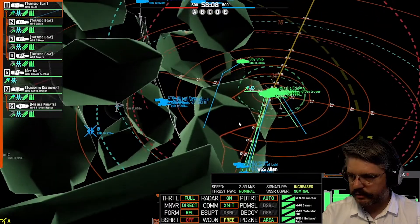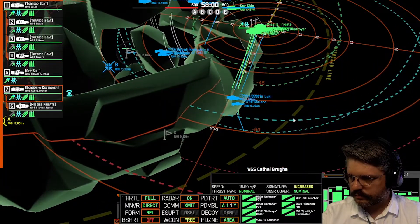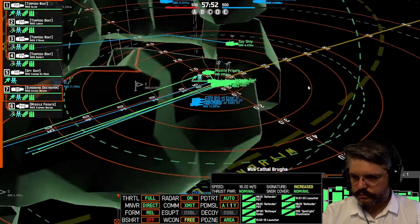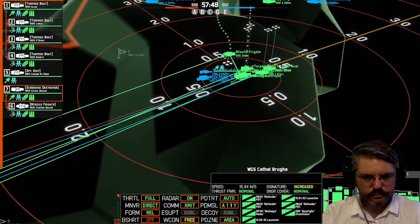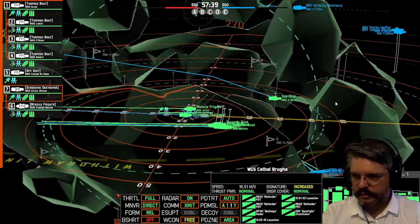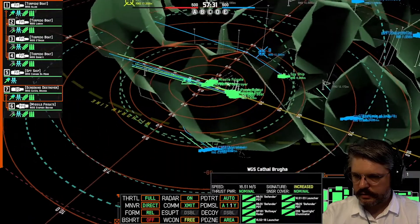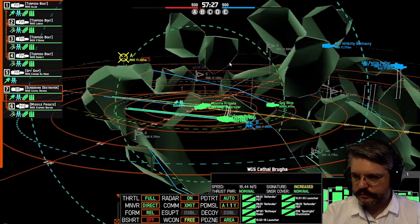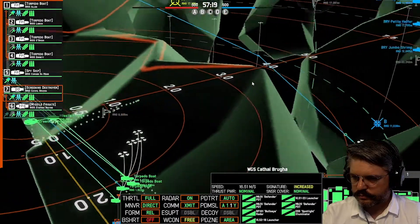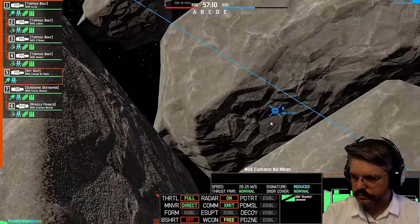I'm cutting a cautious course, staying behind cover with my bow pointed toward where I think the enemy is going to be. Someone in voice chat notes that using only a Whiplash is nice but then you need reinforced nozzles for more thrust. If you just use a Raider, you can literally permaflank and never have to worry about it. I just put one on my destroyer and I think it's making a difference.